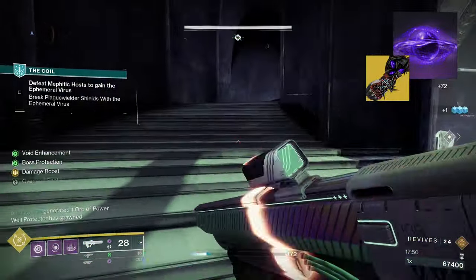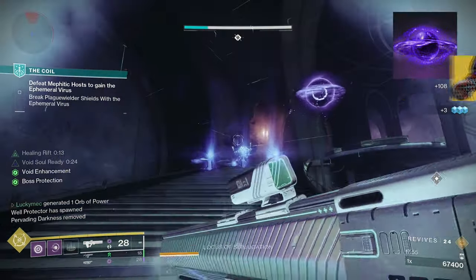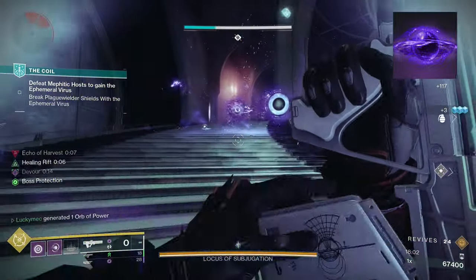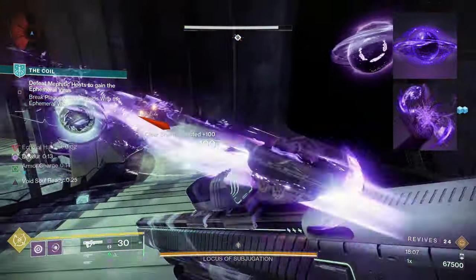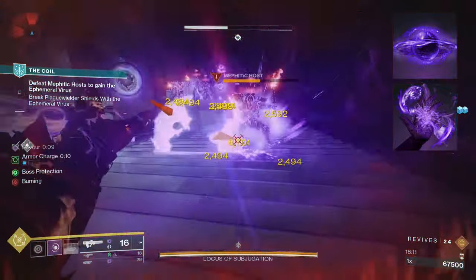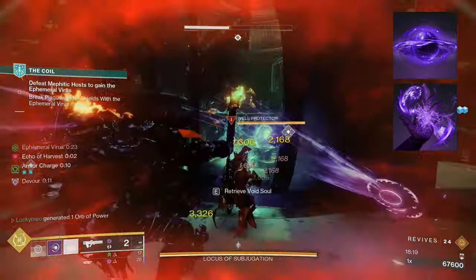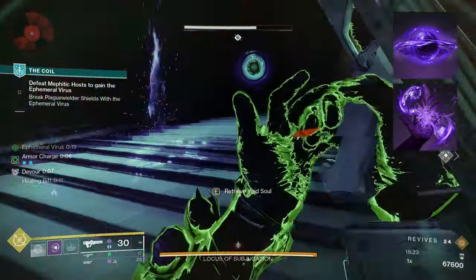Not only will the Void Soul last 50% longer, but you can also pick it up and redeploy it, making it better for moving around the battlefield. And whenever your soul gets a kill, it gains additional damage that stacks all the way up to 100% more damage. Since our Void Soul is now so powerful, we add in our second aspect: Feed the Void. This aspect grants you Devour upon getting a Void ability kill — an enhanced version of Devour that gives you full health and 100% increased grenade energy. This really allows you to stay alive easier.